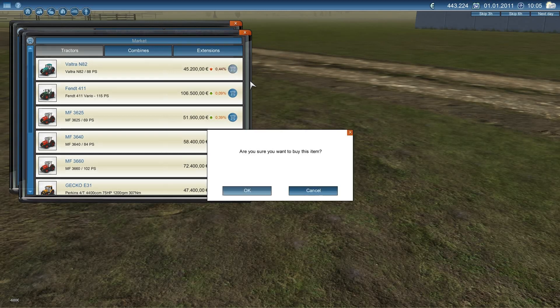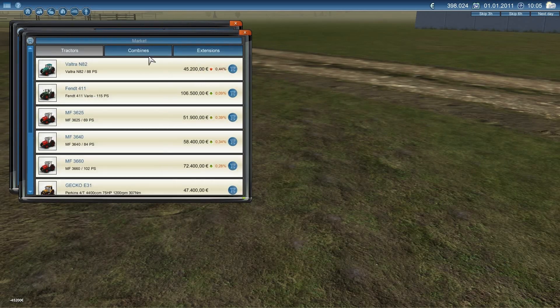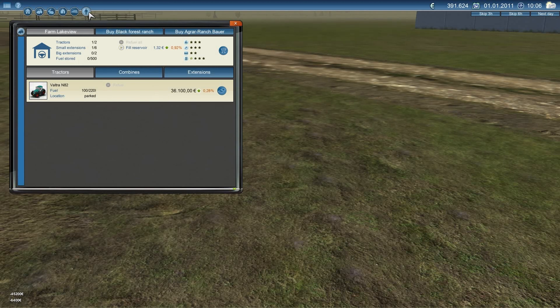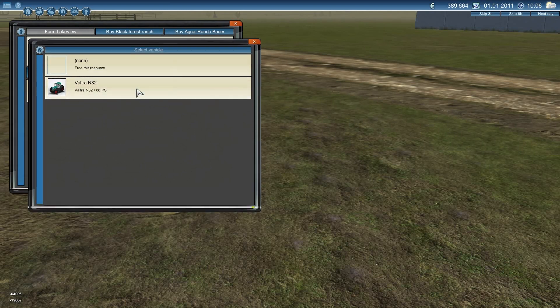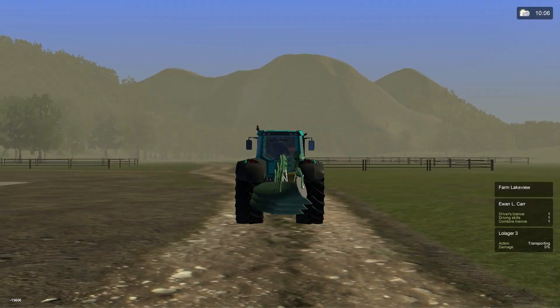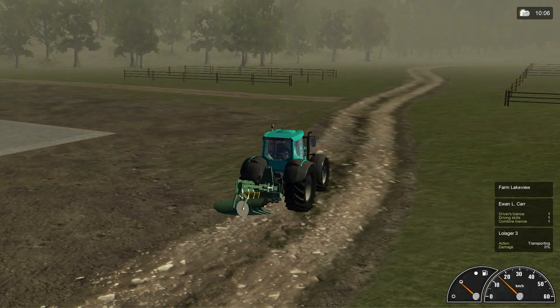I kind of like this Volterra tractor — it's a good color, it's cheap which we definitely need right now, and it seems to do just as good as the others. So let's buy this Volterra tractor. Then we need a plow — we go into extensions, we go into plow, and we're going to purchase a plow. Then we need our Ewan, so let's purchase Mr. Ewan here. Yes, I want to purchase this item. Then we're going to stick him in the tractor, give him a plow, start him on the big field, and tell him to start. There he goes — Ewan and our Volterra tractor with a plow.